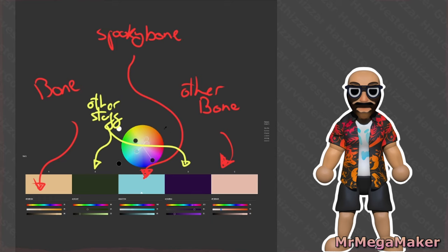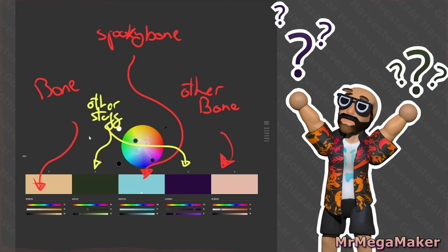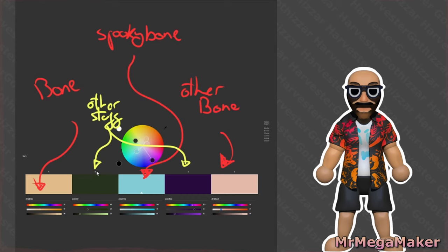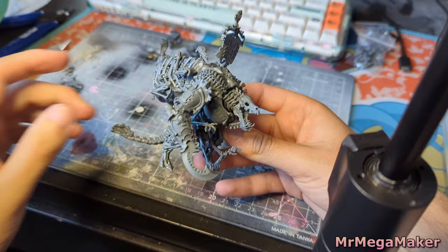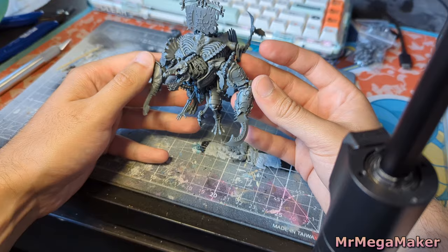The color theory starts with bone, then spooky bone, then other bone, and then other stuff — pieces of armor, grime in general. The main thing is that I wanted these to be majority cold colors, which can be kind of hard because browny and yellowy oranges don't typically come into cold color territory. This is what he looks like fully assembled — absolutely covered in bones, as you'd expect. He's massive compared to most things I work on, and I've got to get him ready to prime.